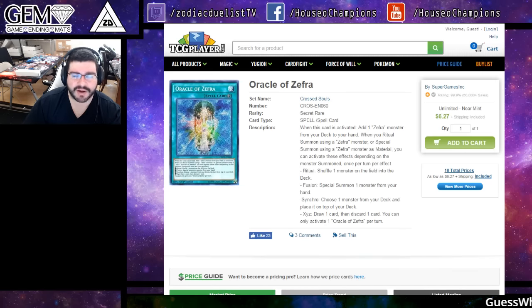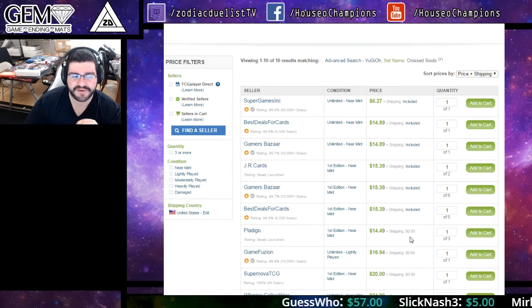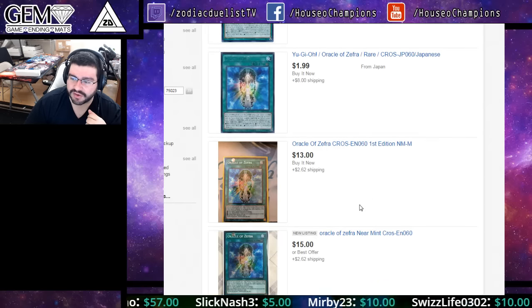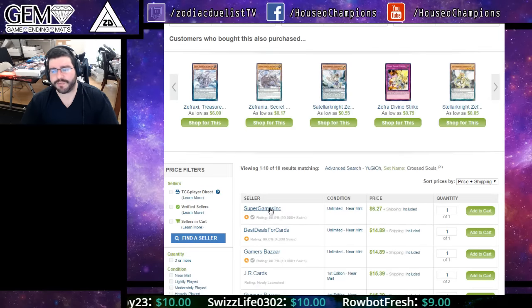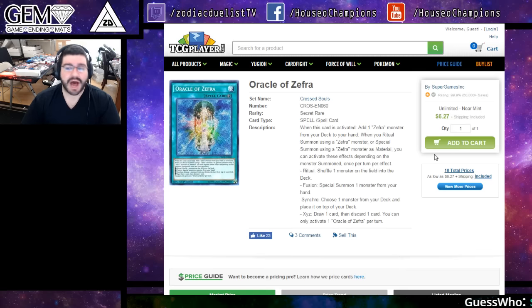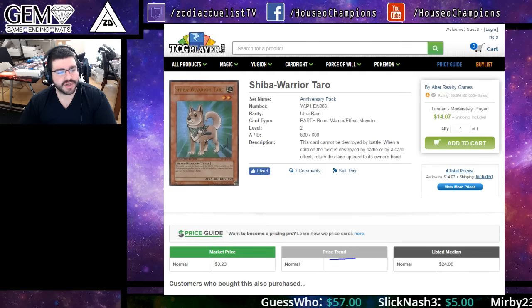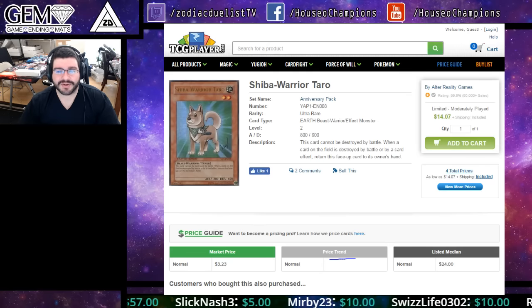Shoutout to Cap G here — Oracle of Zefra. I'd been waiting to talk about it to let it simmer down. The lowest is $6 from someone wanting to sell fast, but the rest are $15 plus. On eBay the very lowest is $15 — someone either didn't get the memo or wants to move theirs quick and make their money. If you want more about that card go check Cap G's market watch — really glad to have others doing market watches.